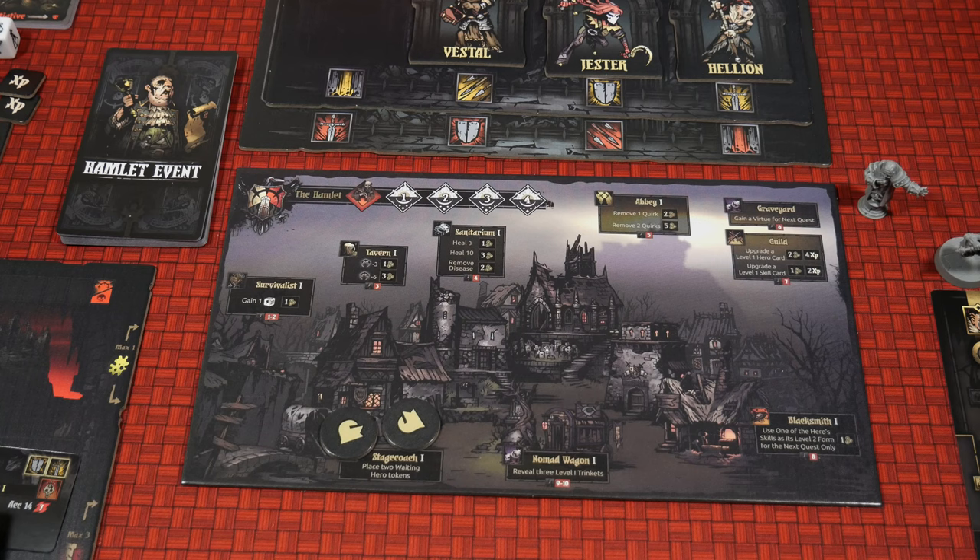Card-wise, all the ones I mentioned will return back to their respective decks. Next up, all equipped trinkets are turned to their positive side at this point. Then afflictions and virtues are reshuffled into their decks and are replaced by negative and positive quirks respectively. So basically no life or stress is recovered, and no quirks or diseases are removed — heroes need to heal themselves by visiting the buildings of the Hamlet to do that.